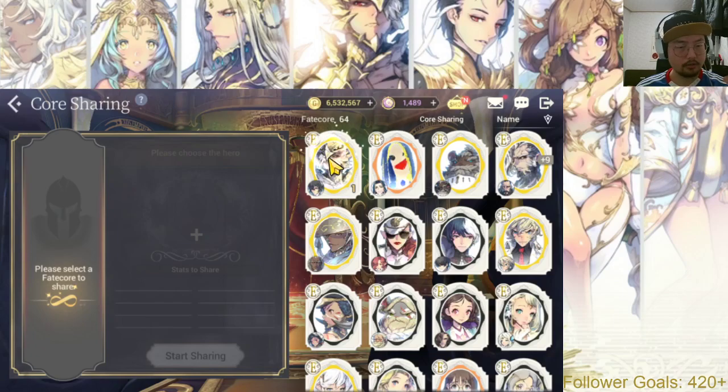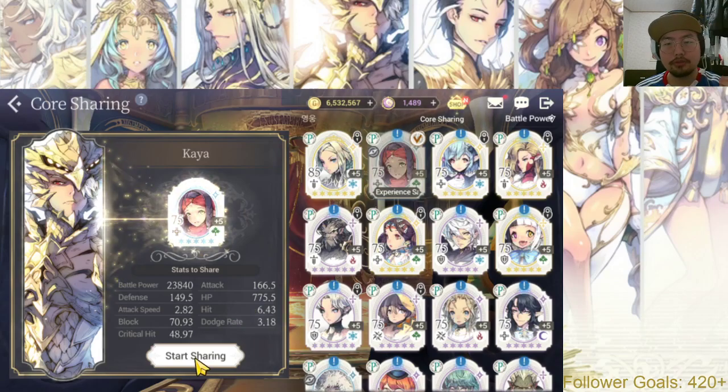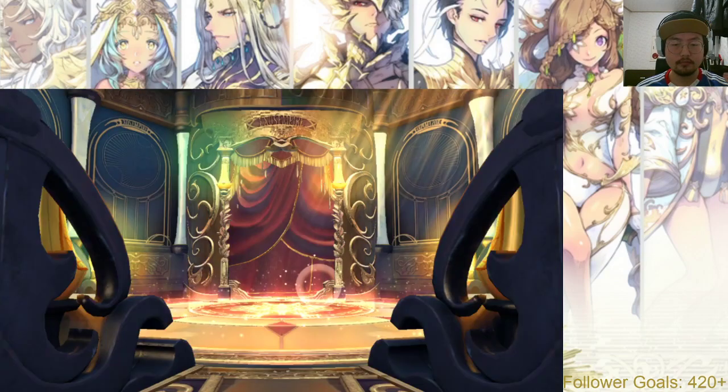I'm also going to be using Zeon on my Kaya again one more time. You can use all the others — I'm just doing it on Kaya, because Kaya is one of the best healers out there, especially on Dragon Raid. We'll see you next time!